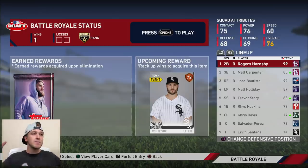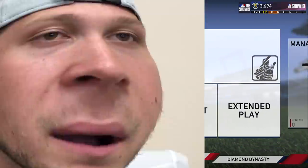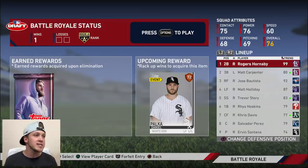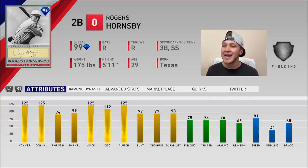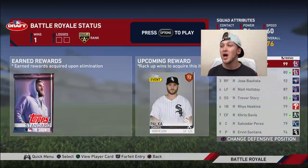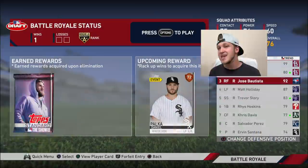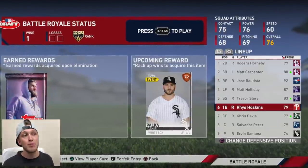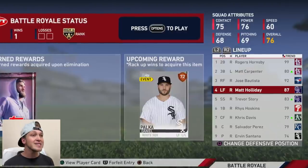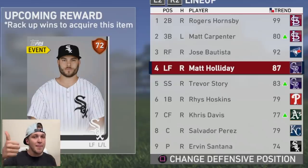Usually the way that Battle Royale works on this channel is I like to do theme drafts. Today's theme draft is going to be the power draft. We have Rogers Hornsby — 125 contact, 94 and 99 power, 125 vision. This dude is unreal. Matt Carpenter with Inside Edge has 92 power versus righties. Jose Bautista is no joke with 98 and 108. We also have Salvador Perez, one of the best power catchers in the game, Chris Davis, Reese Hoskins, Trevor Story, and Matt Holliday. This is one of the best power teams I've ever had in my entire life.